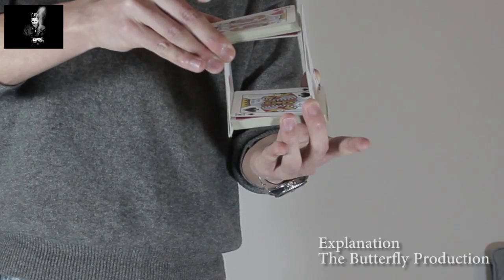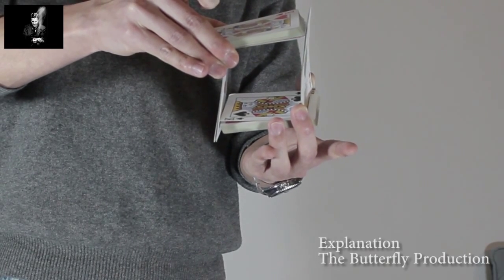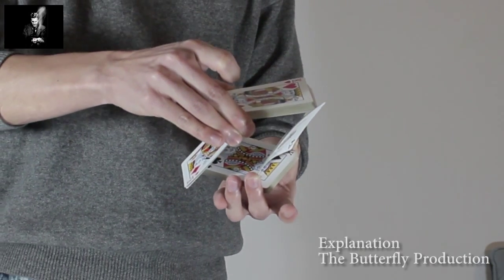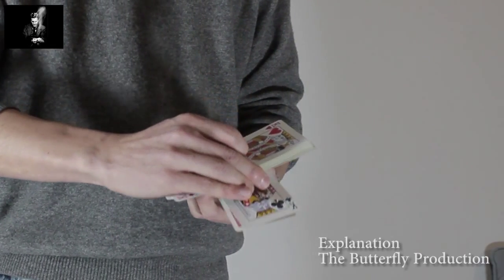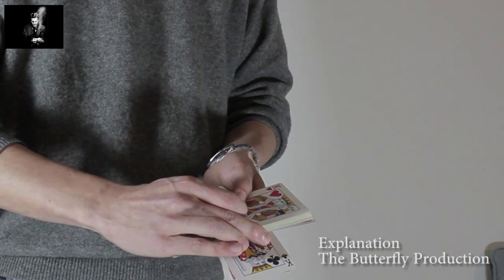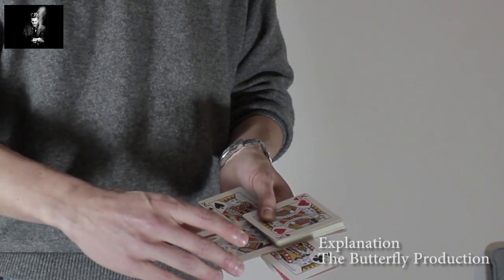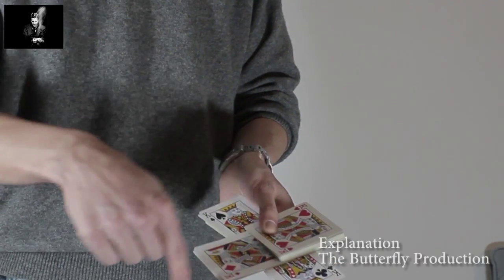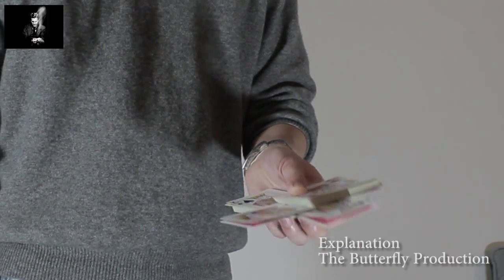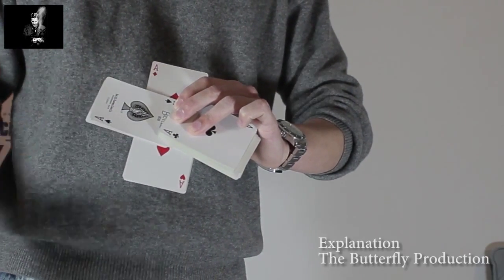When you're in this position, turn your right hand anti-clockwise and your left hand clockwise. At the end, re-grip with your left hand, putting the left thumb on top to fixate everything. You now have this cross-like revelation showing the kings, and by turning your left hand palm down you can reveal the four aces as well.